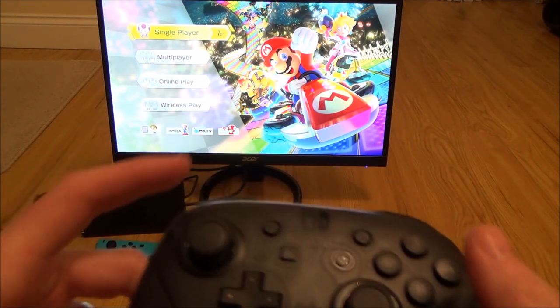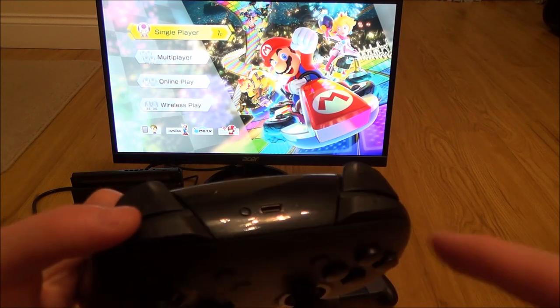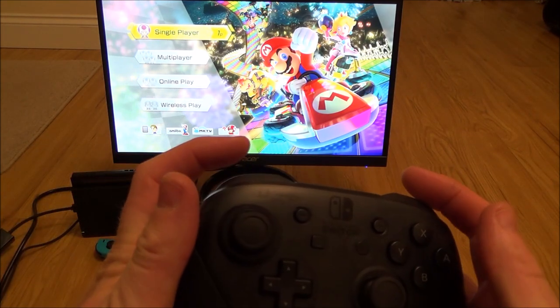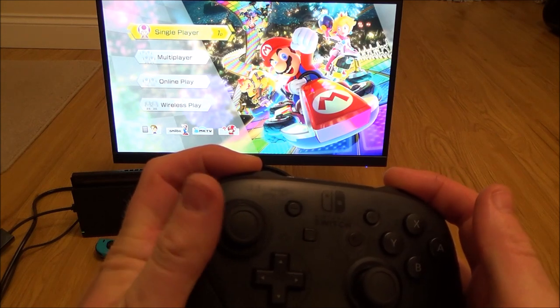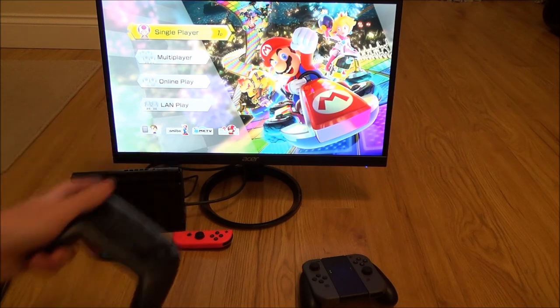When we do this combination of buttons, that's going to turn it over to LAN play. All we have to do is hit L, R, and click IN on the left analogue stick to change it over. So L, R, click in on the left analogue stick, and you can see now it's changed over to LAN play.